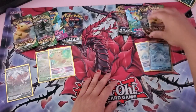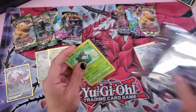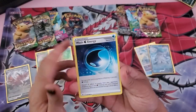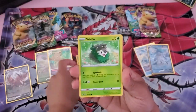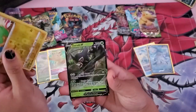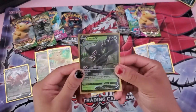Leafeon is winning! Let's go for the Vivid Voltage pack. There's the code — one, two, three, four. We have a psychic energy, wash energy, Hitmontop, Skiddo, Shuppet, Ferroseed, Joltik, Sandile, and a Zoroark! We pulled a Zoroark out of this Zoroark pack!